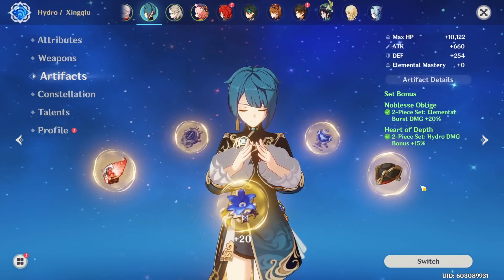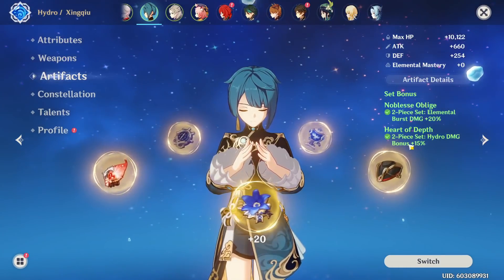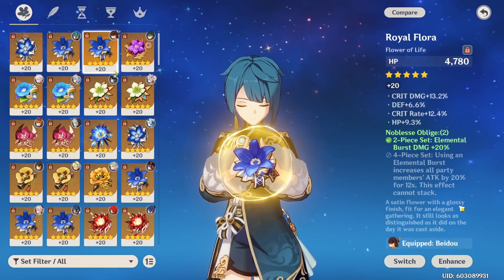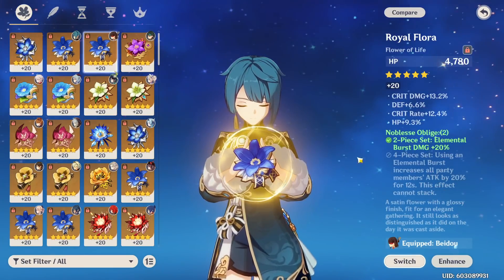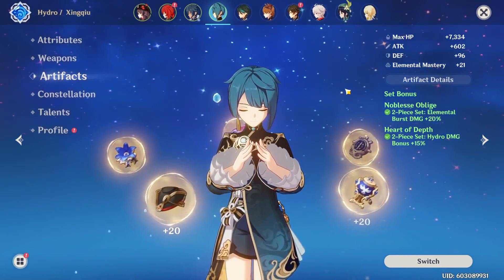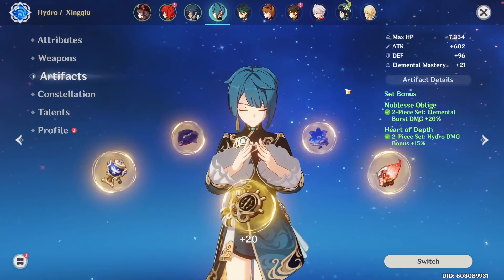For artifact sets, 2-piece Noblesse Oblige with 2-piece Heart of Depth is usually the way to go, giving you 20% elemental burst damage and 15% hydro damage. At low investment you can run 4-piece Noblesse Oblige if no one else on your team uses it, to give your whole party 20% attack while still getting the 20% burst damage bonus. That said, I highly recommend putting Noblesse on someone like Bennett or Diona instead so Xingqiu can run the 2-piece Heart of Depth to maximize his damage. If a new artifact set comes out with Inazuma, I'll make a pinned comment on this video regarding its strength for Xingqiu.